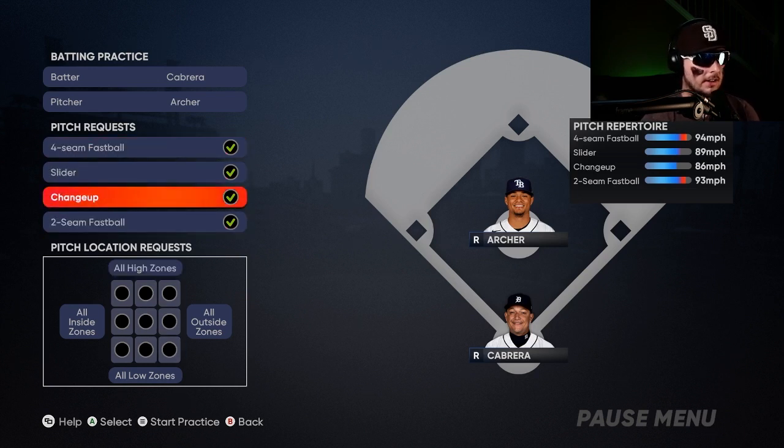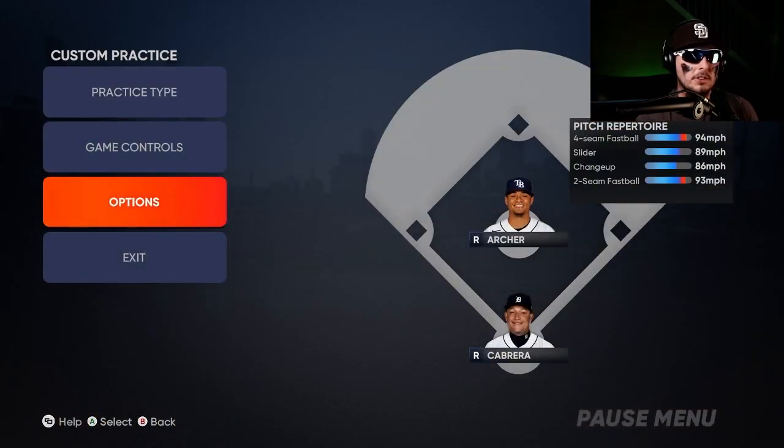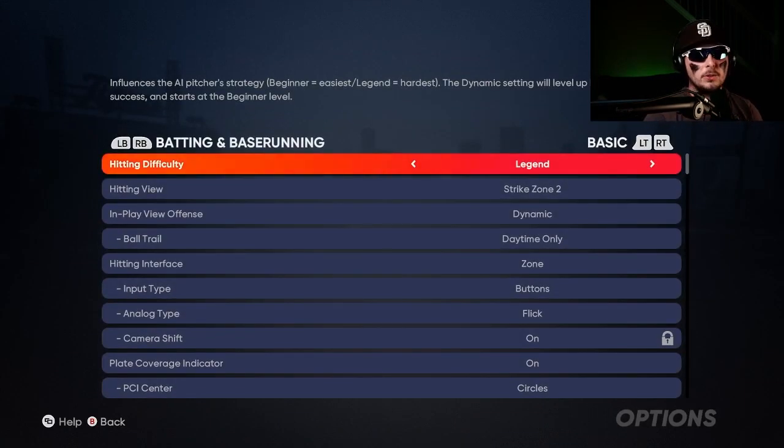If you're trying to get better at hitting in general, select all zones and click 'Start Practice.' From there, go to Options, then Gameplay, and under Batting and Base Running you want to pick the hardest setting you can handle without it being too overwhelming. If you're a beginner, start at All-Star or Veteran. If you can handle it, go to All-Star, but work as high as you possibly can. I'm going to Legend.